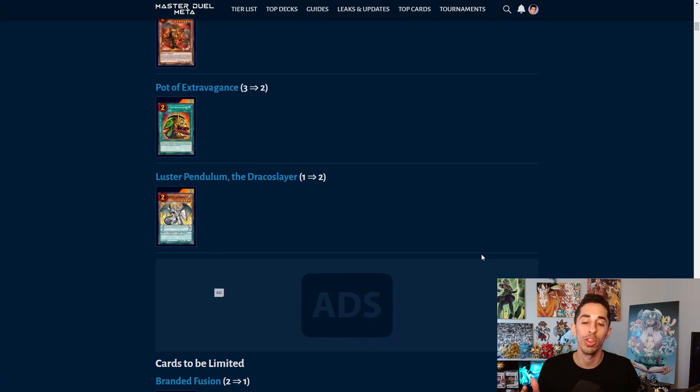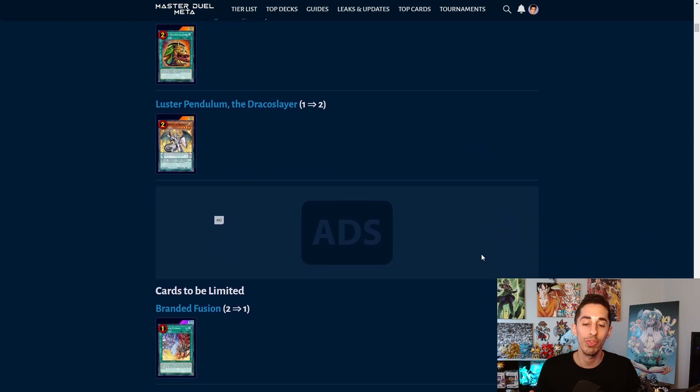The first card on the limited list is Branded Fusion, going from 2 to 1. On the previous ban list it went from 3 to 2, and I said that only hurts people that splash Branded as an engine — Branded Despia has so many ways to search for it that at 2 it didn't do much. Now that it's at 1, it almost completely eradicates Branded as a splashable engine, and it really cripples Branded Despia — hypothetically, if you banish their one copy of Branded Fusion, the deck is unplayable, especially with Kashtira at large.